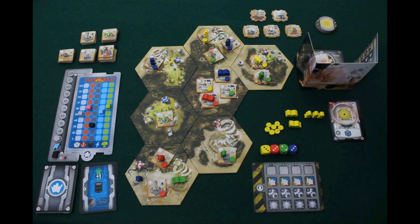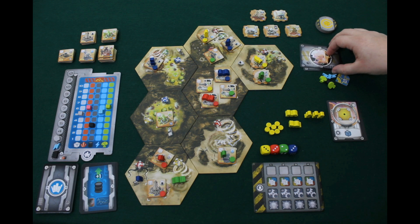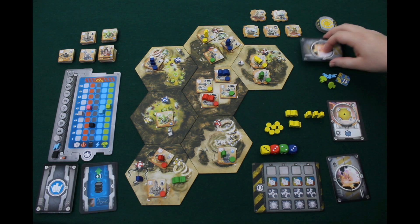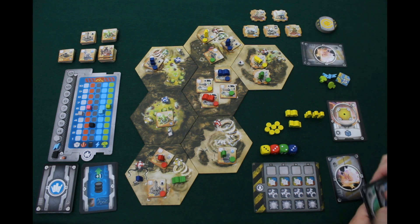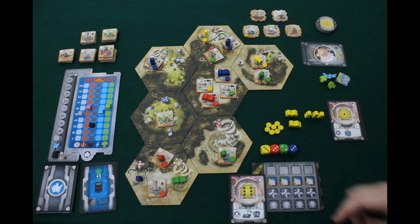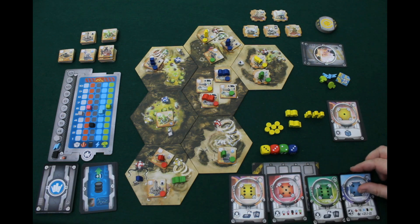Each round, everyone has their own deck of planet cards. Each player selects one card secretly and plays it face down, then all cards are revealed simultaneously. One player is the leader each turn — it rotates clockwise. The leader looks at all the numbers selected by the different players and then chooses what the player order will be for that turn.